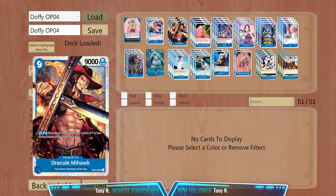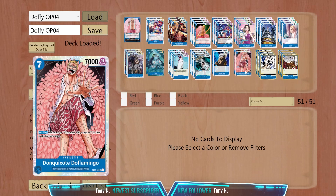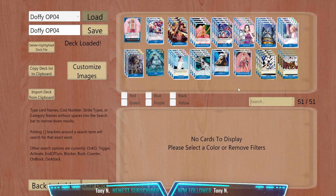We still have the 9-cost Mihawk and the 7-cost Doflamingo. The 7-cost Doflamingo I just added for the curve because we wanted to go first. And given that there's a lot of Green-Purple Doflamingo that uses 7-cost Luffy, Ace is also reachable by Doflamingo — so I added him for those extra protections. Now we will be taking this bad boy into a spin in the simulator.